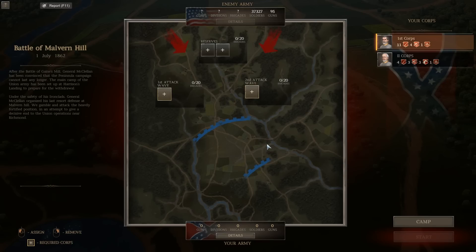Let's dive right on into it. Holy Lord. So apparently we could have up to 60 brigades — that is absolutely insane. I have no idea how anyone would have 60 brigades unless they're just on easy. But we're just ridiculous. Look at this: 37,500 soldiers on their side, 95 guns.